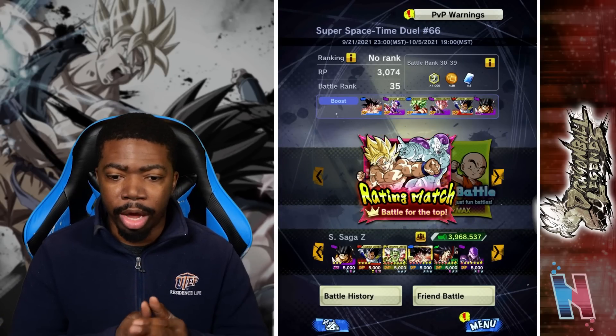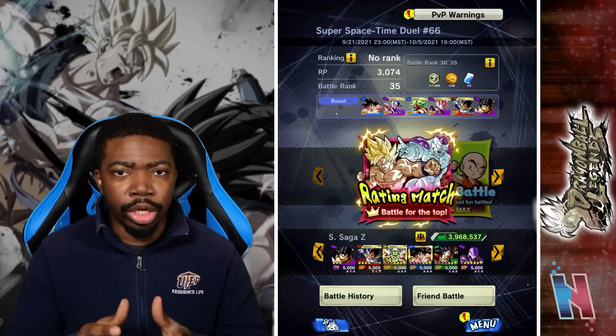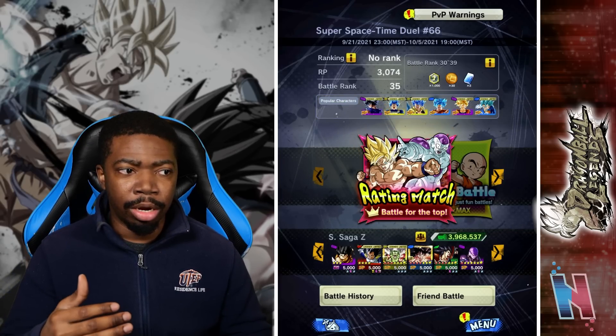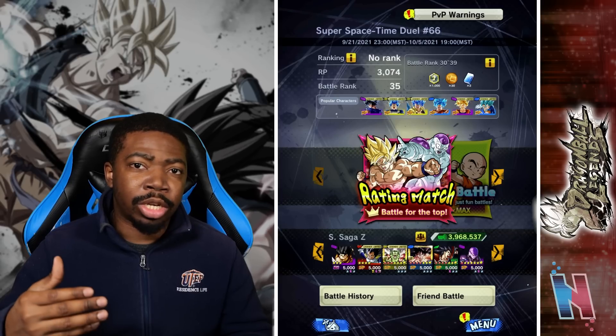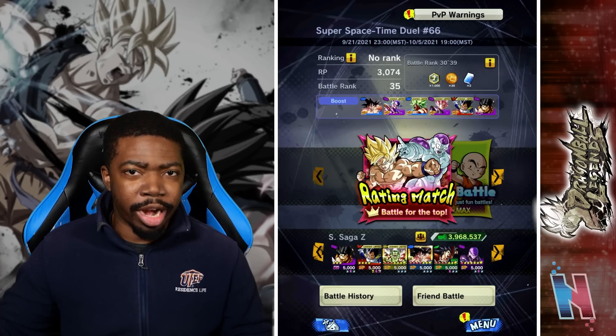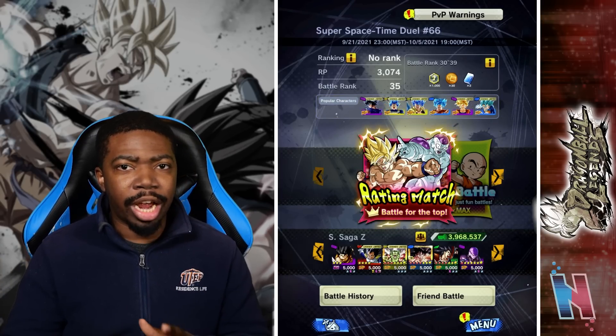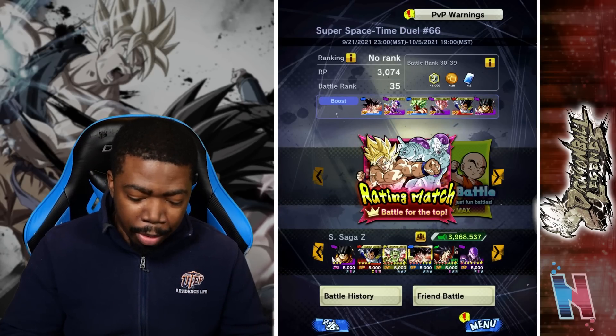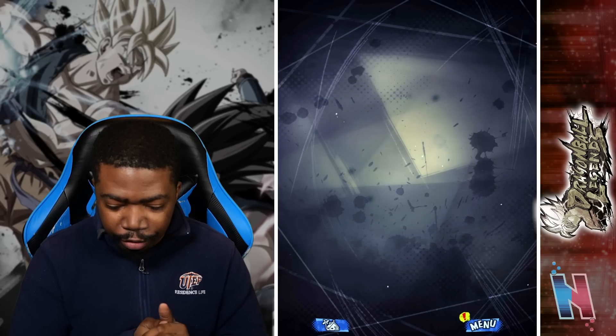Hopefully we'll be able to find some people online, but I'm going to be using Zenkai Kaioken Goku on Saiyan Saga Z because this is going to be, more than likely, the team that he's going to be fixated on. Probably not now, but more so when Nappa drops. So I want to see how he'll fit on the team right now, and if he doesn't fit well, then at least he'll Zenkai boost Nappa when he drops.